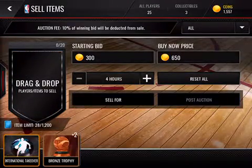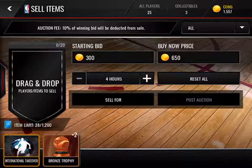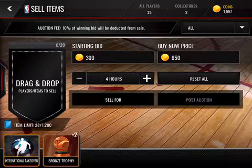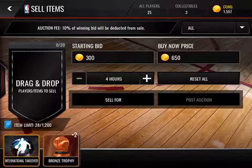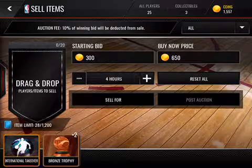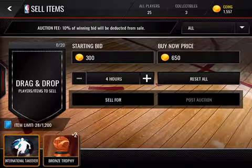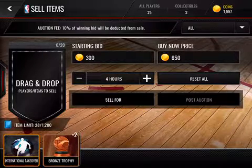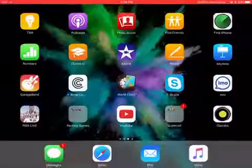That's our last player, so that's pretty much it. The method is: buy a player for a good amount, try to snipe for a 3,000 buy now max, and sell it for more — like 4,500 to 5,500 depending on how good the player is. You start making profit and get more coins. I hope this video helped you guys. Comment below what you want me to record next, and hit that subscribe button. See you guys next time!